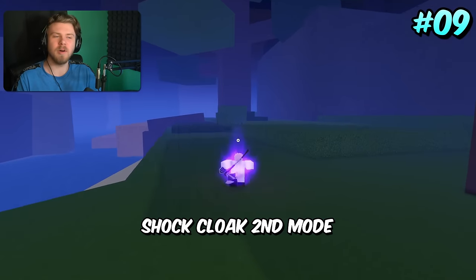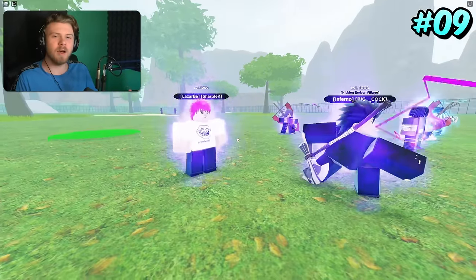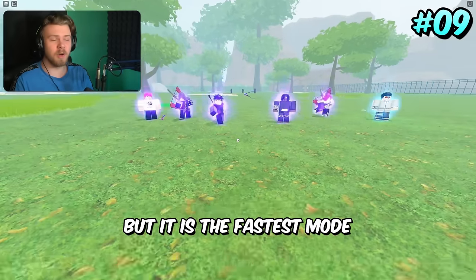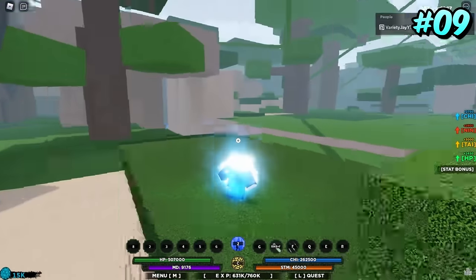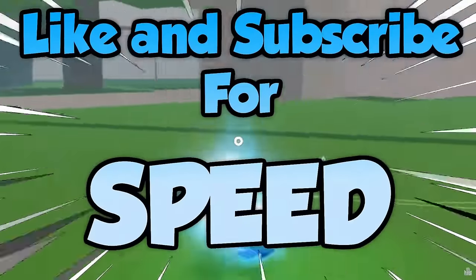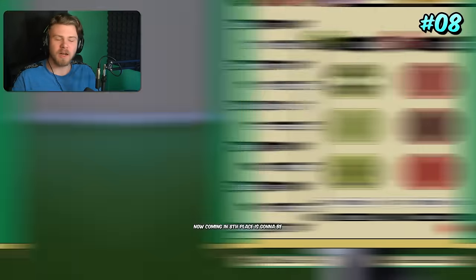Coming in 9th place is Shock Cloak second mode. Shock Cloak second mode is extremely fast movement-wise — it doesn't really have abilities that make you go faster, but the movement of the mode itself is the single fastest mode in the entire game. There's also a meme video of how fast Shock Cloak used to go — you were basically Sonic zooming across the map so fast you'd break the game's physics. But Shock Cloak Z2 as it is now is still extremely fast even after the speed nerf.